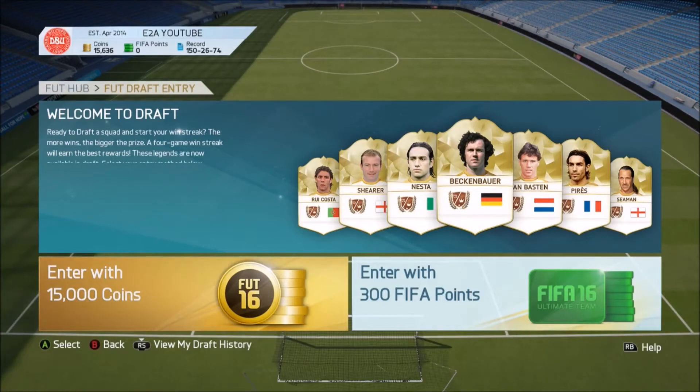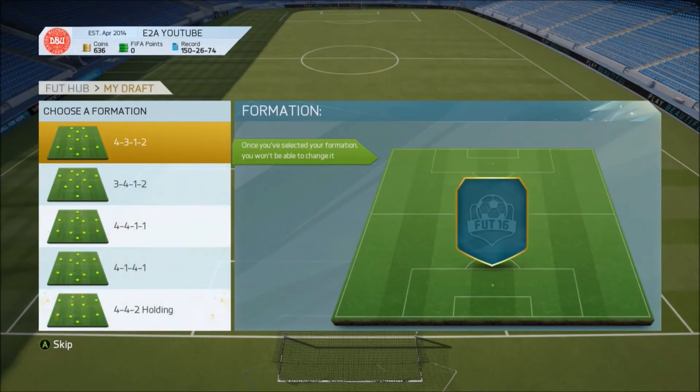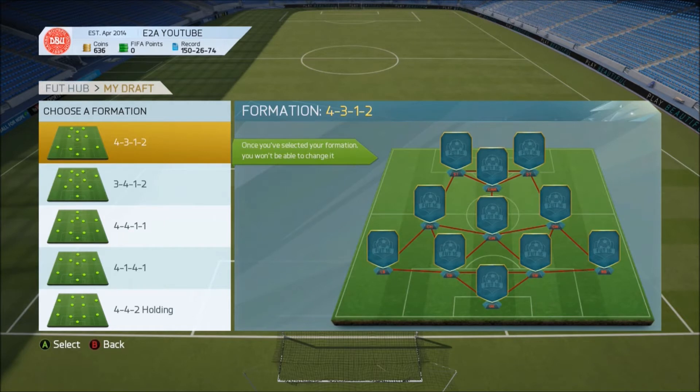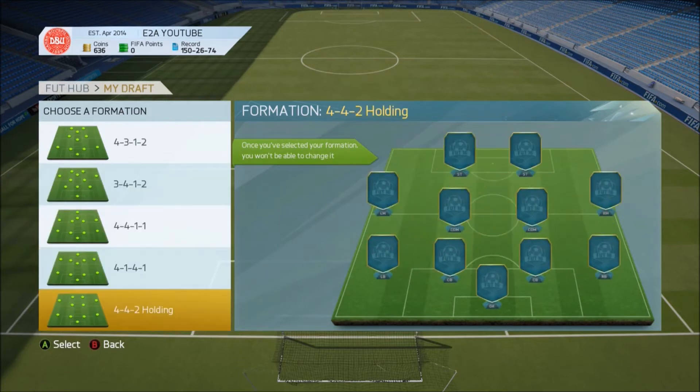Welcome back to the foot draft experiment on FIFA 16 Ultimate Team. Today we're going to be trying out picking a draft using the bench and reserves before the main team. That's something I've seen a lot of people do and it's what I originally did at the beginning of the game, before I switched to doing it with just the starting 11, then bench, then reserves. In the next episode we can do maybe the main team then the reserves and bench — different methods — and see overall which one works best.